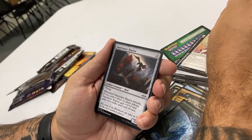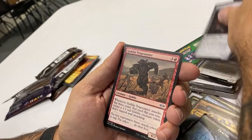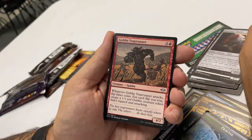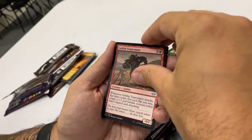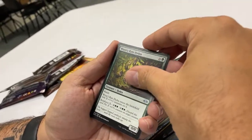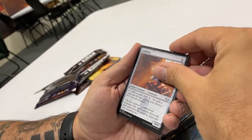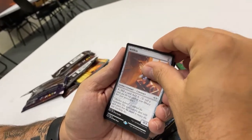Silverbluff Bridge — same thing but just red and blue. Disciple of the Sun — nice. Uncommon: Sanctuary Raptor. Goblin Trap Runner — I beat him with that in draft. Wren's Run Hydra — I feel like I pulled that in the box. And then — the rare!